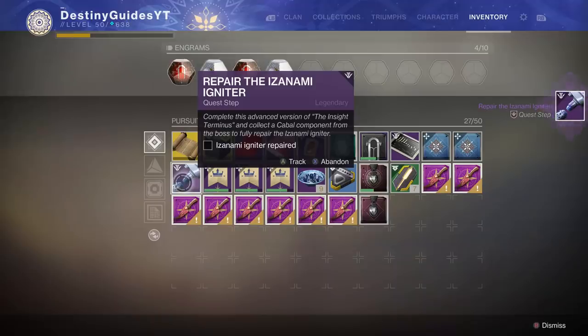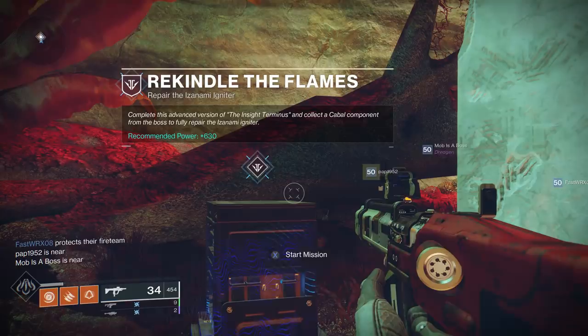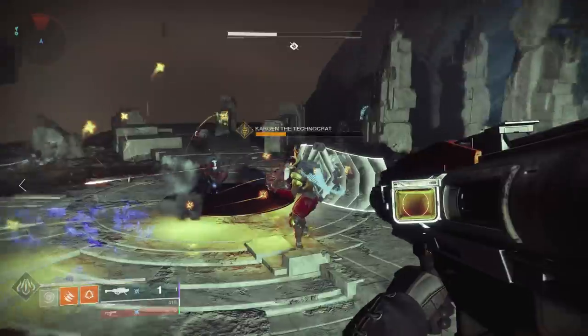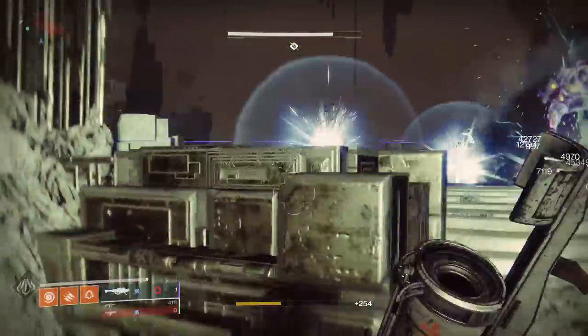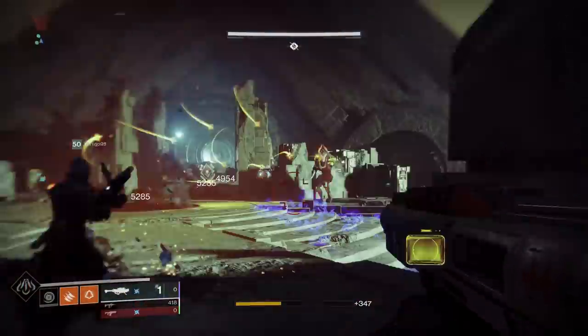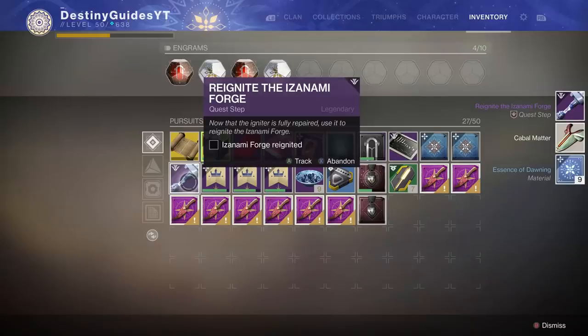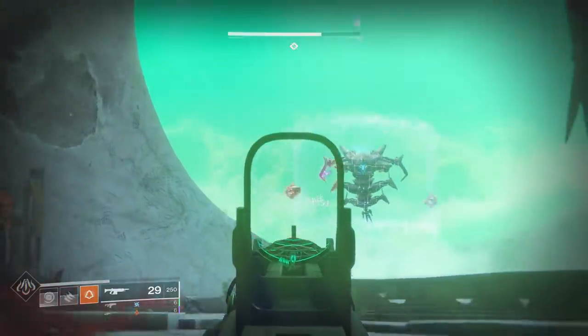We brought the Igniter back to Ada, but she says you still have a little more to do to repair it — so we're going to do a more powerful version of the Insight Terminus strike on Nessus. The strike itself is the same; the boss at the end has a little more health due to the power level. Complete the mission and you'll get a Cabal component from the final boss, Kargan.